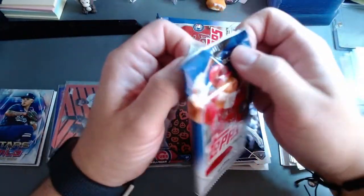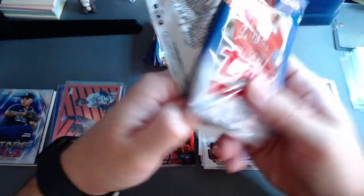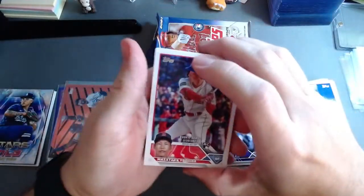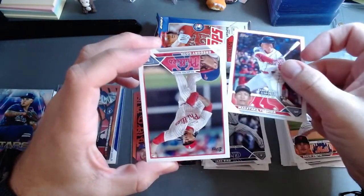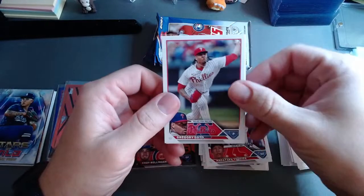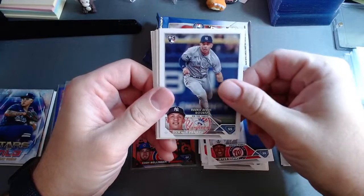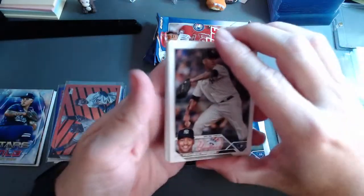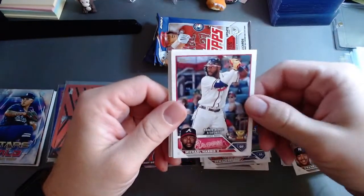All right, three more packs. Nothing too crazy — the rare pumpkin variant on the Cody Bellinger is pretty solid, I think that's probably gonna be the best thing we hit. Rookie debut here — I like the rookie debut cards. You get so many rookies in these. We got somebody here — what is that trophy for? Michael Harris the Second — rookie debut Topps All-Star.